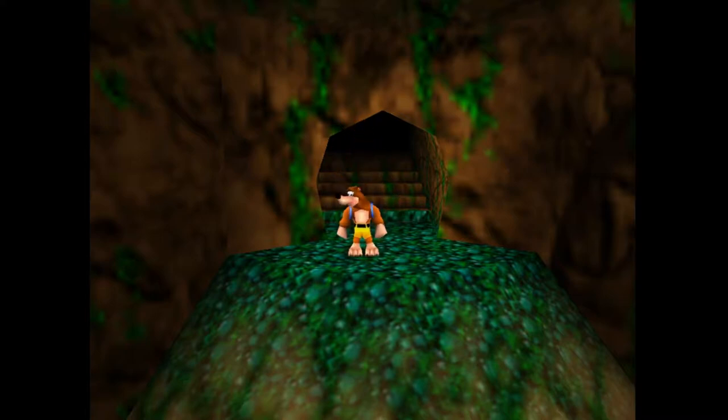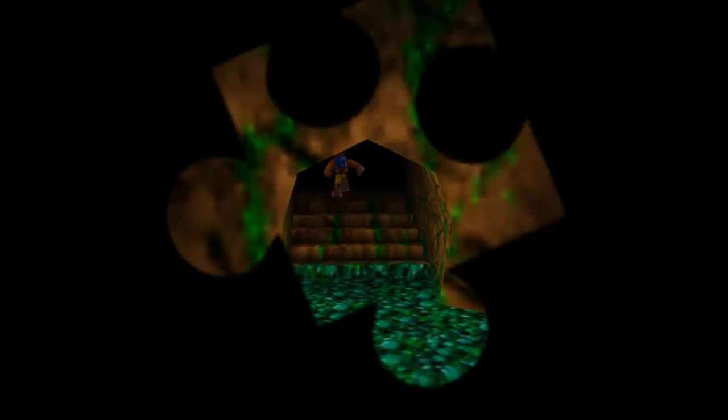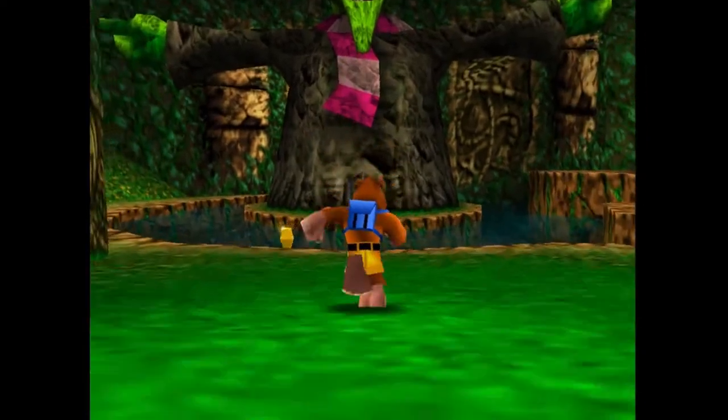Hey everybody, I'm Nicholas from Leftover Content, also known as Milky Seed, and welcome back to Let's Play Banjo-Kazooie. Last time we explored Clanker's Cavern and unlocked this note door, and in this episode we're going to do just that, and hopefully explore this new world called Bubble Goop Swamp. So without wasting any time, let's begin.